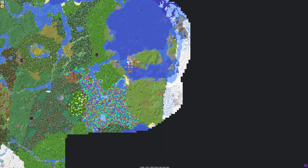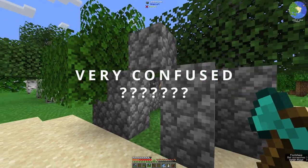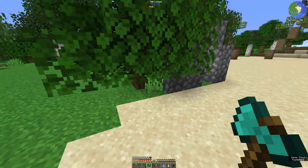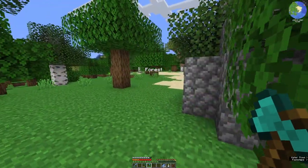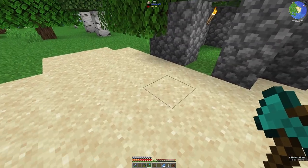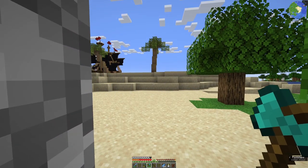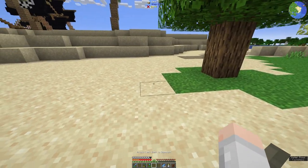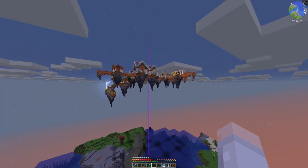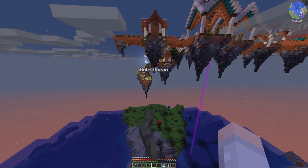And that's a pillager outpost by the looks of it. A creeper exploded without causing any damage — how strange. Right, sky island. And here we are at the sky village — Bobstown, I've called it. Let's start off right at this end and have a look at what we find.